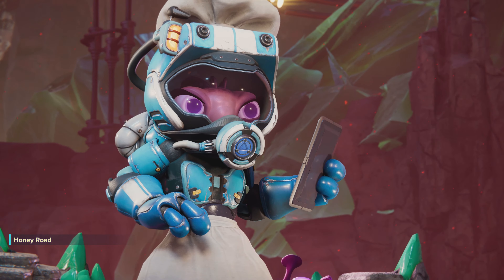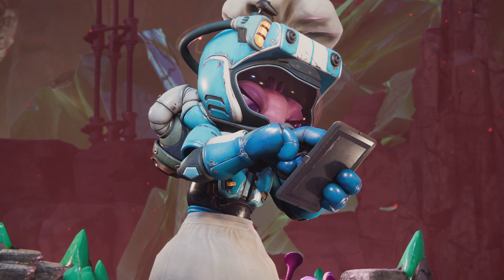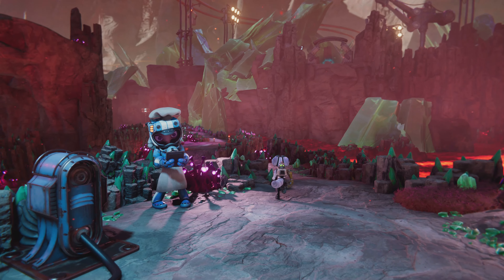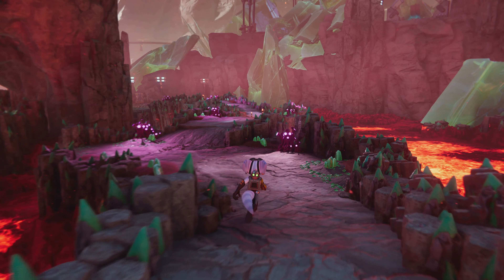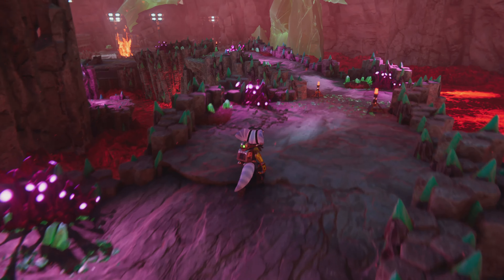An NPC asks us: if we're going that way, could we look around for Chef Tulio? She was supposed to be back with ingredients an hour ago. We agree to keep an eye out. So we need to help this cook out with her cookery — she's having some creativity problems.